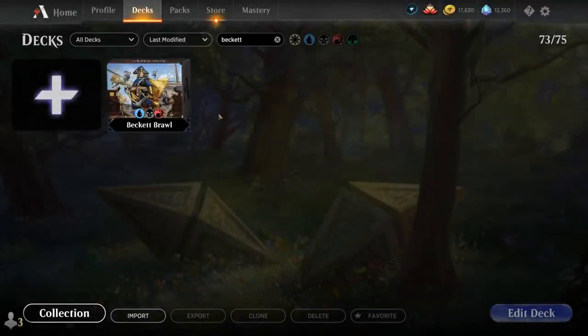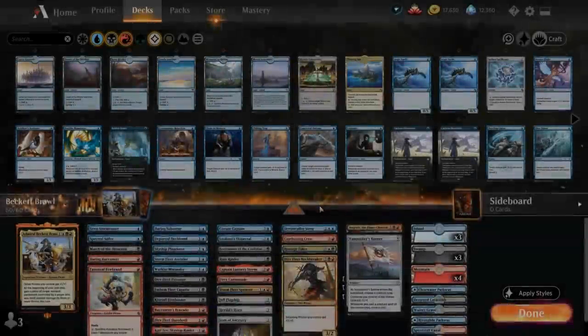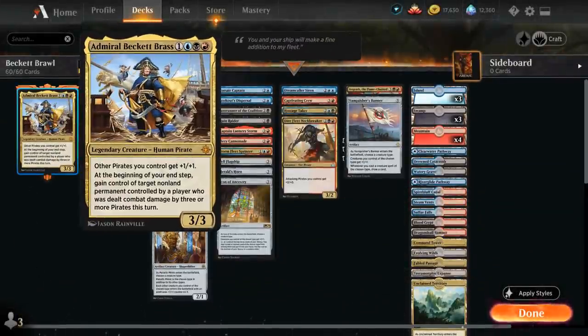Hello and welcome to another Historic Brawl gameplay video. Today my supporters on Patreon voted on a Grixis Pirate Tribal Deck featuring Admiral Beckett Brass as our commander — a 4-mana 3/3 giving other pirates we control +1/+1, and at the beginning of our end step, gain control of target non-land permanent controlled by a player who was dealt combat damage by three or more pirates this turn. So we definitely built a deck with Admiral's ability in mind, playing as many pirates as possible, especially evasive ones, to steal the opponent's stuff.